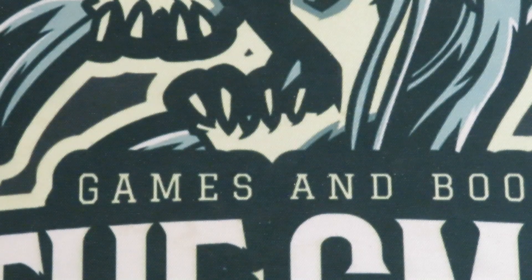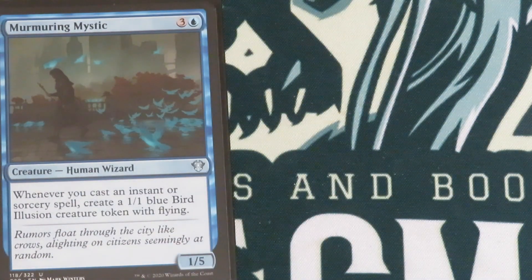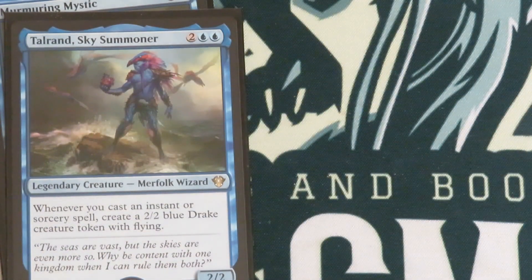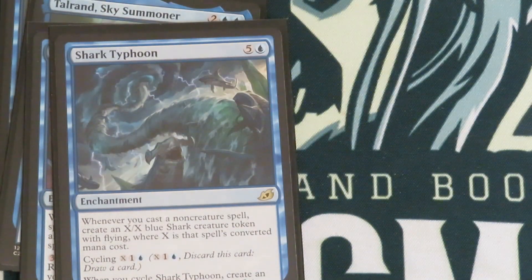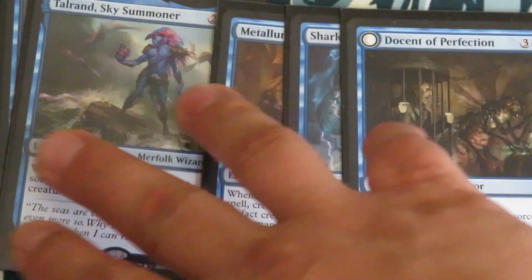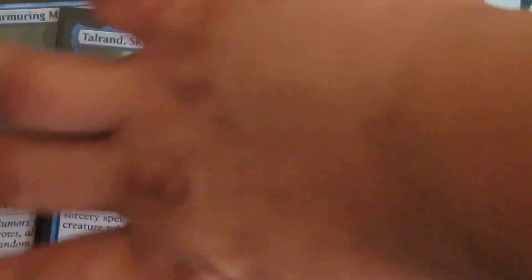We've got a bunch of token generators: Murmuring Mystic — whenever I cast an instant or sorcery, make a bird token; Talrand — same thing, make Drake tokens whenever I cast an instant or sorcery; Metallurgic Summonings making Construct tokens; Shark Typhoon making shark tokens; and Docent of Perfection making tokens. So with all these instants and sorceries I'm theoretically making tons of tokens.